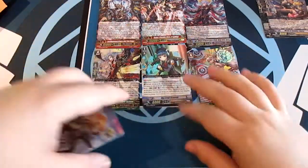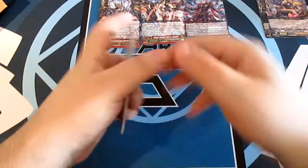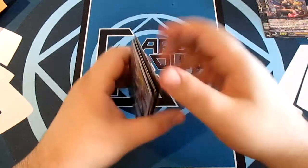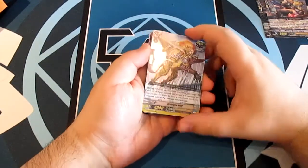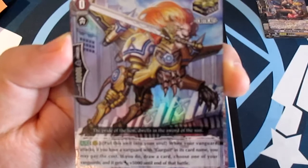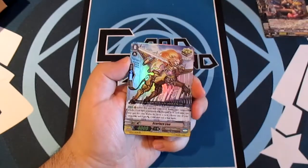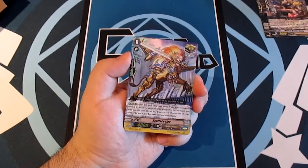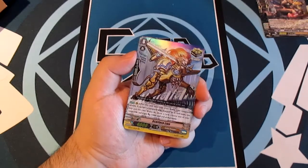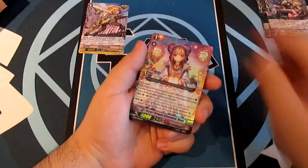Now for the recap — going from least interesting to most interesting. First up: Scarface Lion, the critical trigger for Gold Paladin. Its effect: when your vanguard attacks, if your vanguard has Gurguet in its card name, you may pay the cost and draw a card, then choose one of your vanguards and it gets plus 5000 until the end of that battle. Not much to explain why that's good — it's a critical trigger with a great effect.